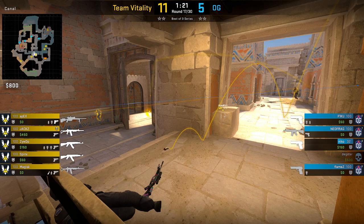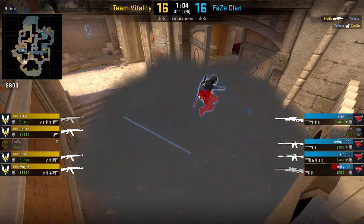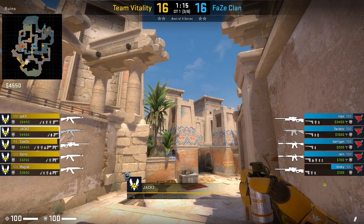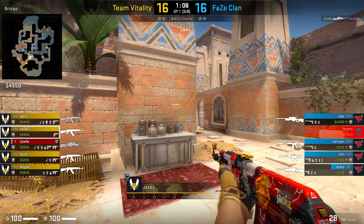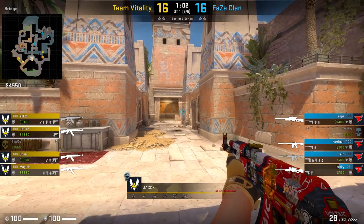Some other ideas you could use if you're solo or pressuring mid is Jax's util. Jax likes to throw a molly to force CTs back, and either combine it with a lurk smoke for house or a smoke for camera. These smokes are great for denying information and can be used to make space. In one round where Jax threw the house smoke, Brookie tried disrespecting the util and gets punished hard when Jax was holding for the swing after his molly gets extinguished.